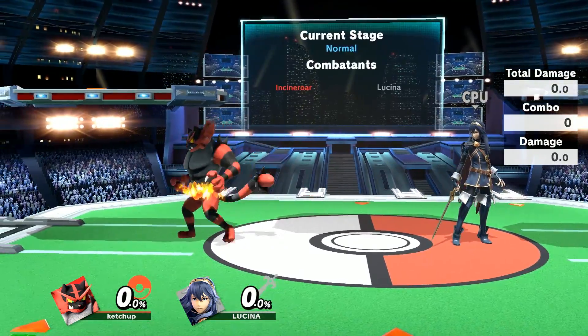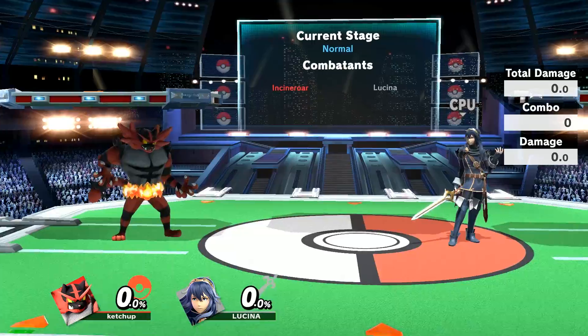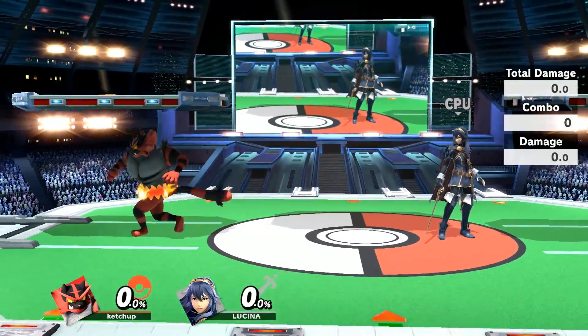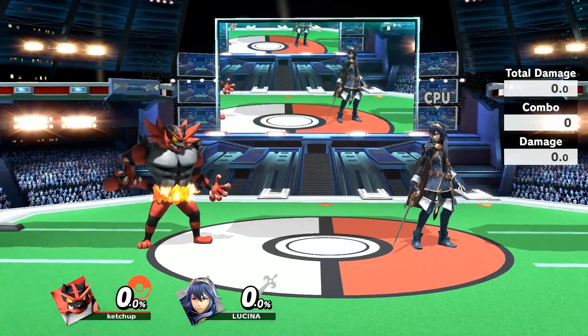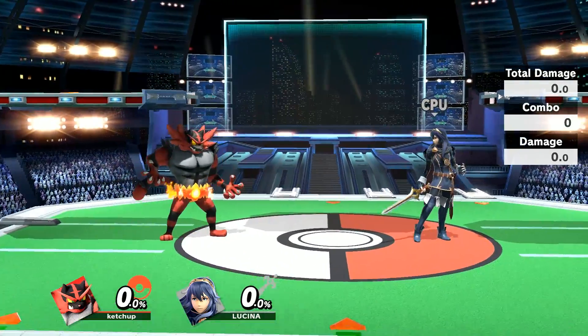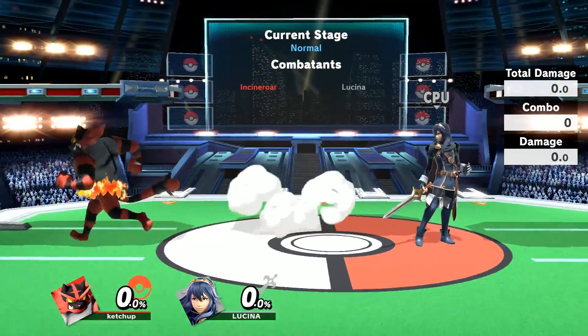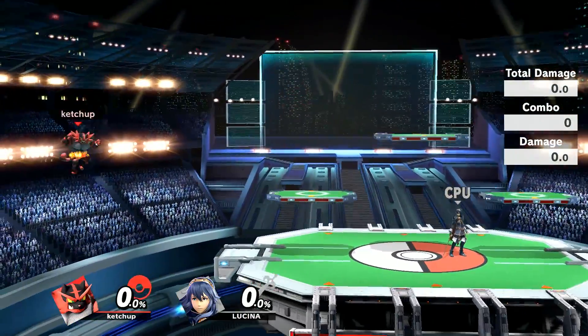Just to give you a reminder, the patch notes buffed his up smash, his down-B, his up throw in terms of power, but more importantly I think the best buff he got is his up special, in which they extended the vertical and horizontal distance.